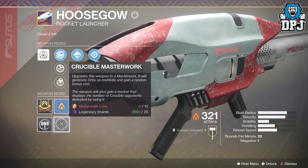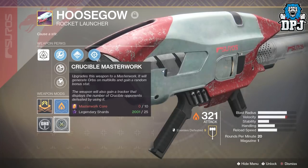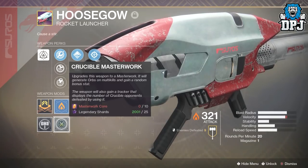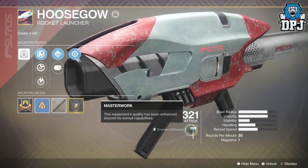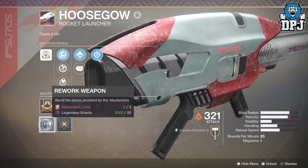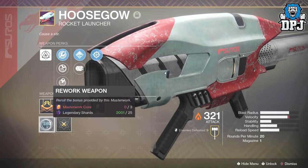You can upgrade a weapon to a masterwork weapon, which gives it a random bonus stat like that plus 5 velocity. The weapon also gains a tracker that displays the number of crucible opponents defeated by using it, so instead of normal enemies it would show crucible kills. You can also rework the weapon, which rerolls the bonus provided by the masterwork — this costs three masterwork cores and 25 legendary shards.